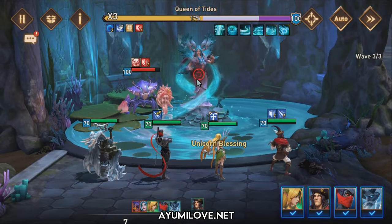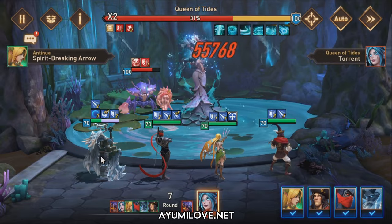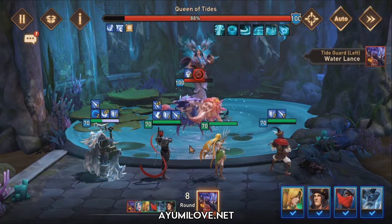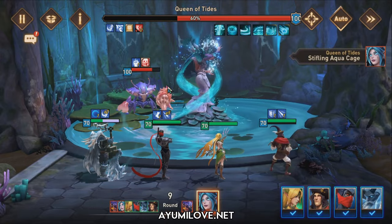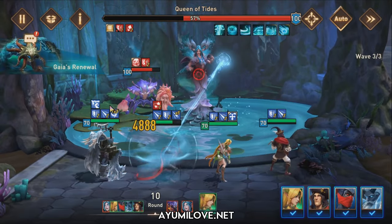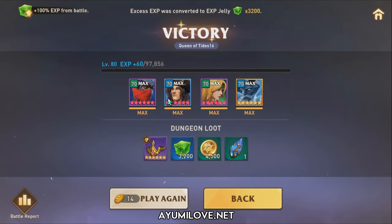Each time the boss performs her AoE attacks, Batmar heals up all allies — the healing scales based on Batmar's max health, so the more health he has, the more healing he provides. Batmar uses Final Judgement to steal all of the boss's buffs and cast No Positive Effects on her. This makes Batmar really useful in Queen of Tides if you don't have other dedicated support heroes like Blackhorn or Morial. The battle lasted 9 rounds, with Hitoshi dealing 577k damage and Antunua at 379k.